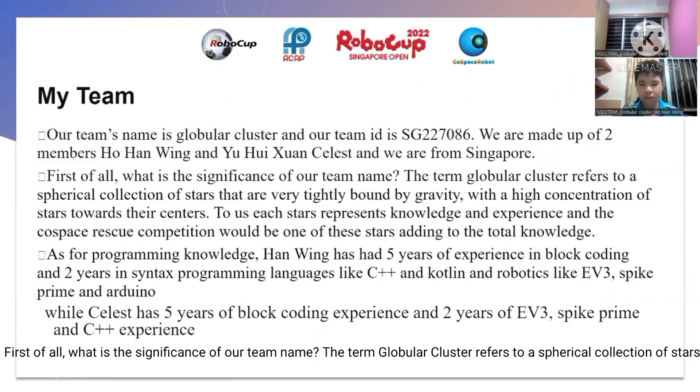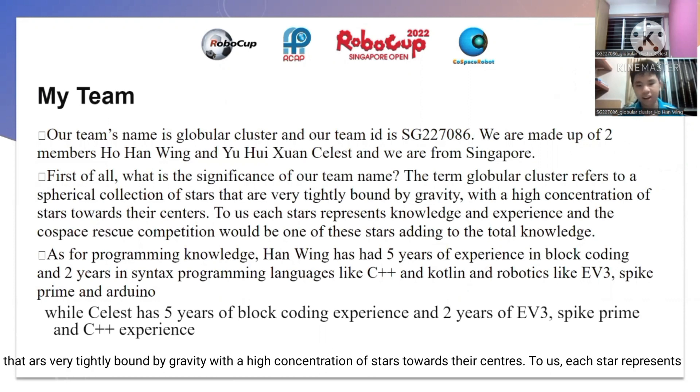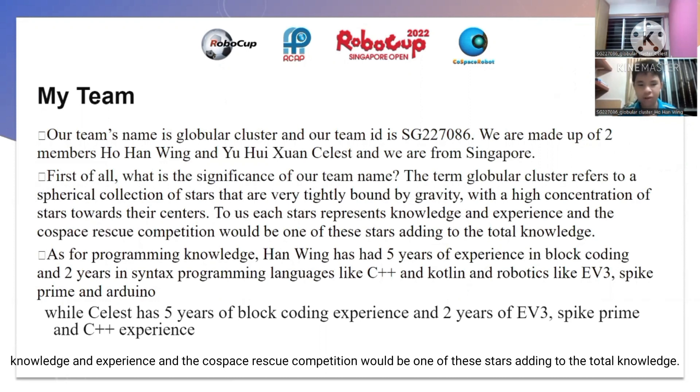First of all, what is the significance of our team name? The term Globular Cluster refers to a spherical collection of stars that are very tightly bound by gravity, with a high concentration of stars towards the center. To us, each star represents knowledge and experience, and the Cold Space competition will be one of the stars adding to the total knowledge.